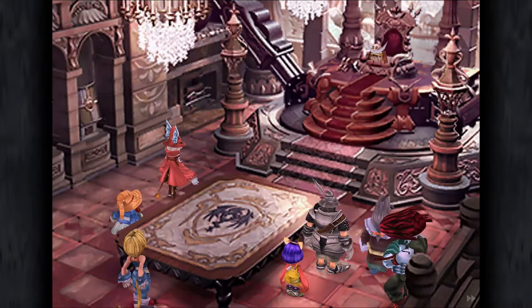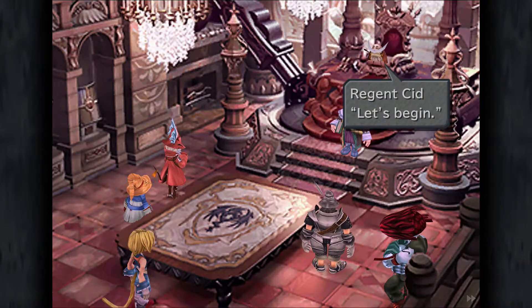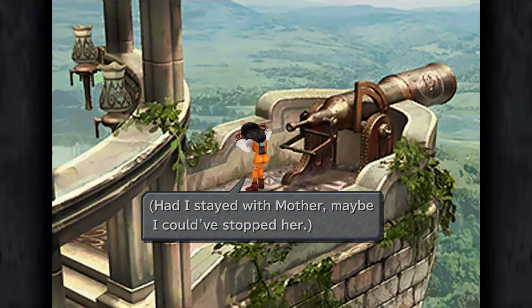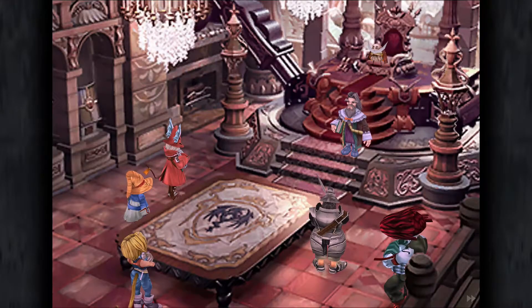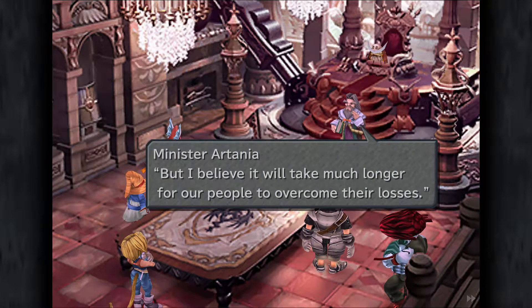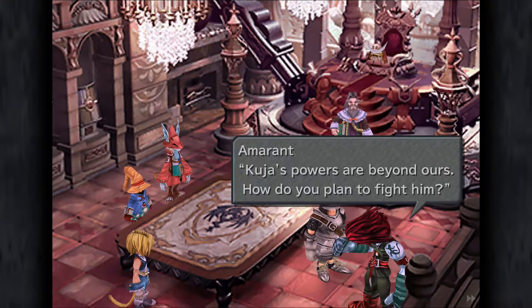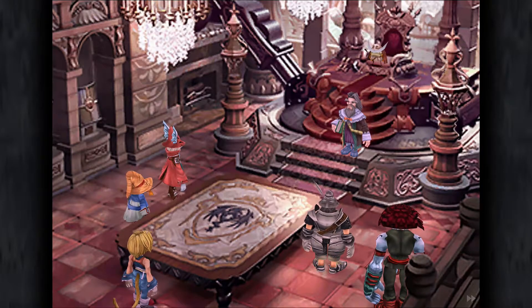So now we have quite a lot of dialogue scenes to get through, so just mash the X button. There is a forced ATE here as well - the first of several, as I mentioned. And this is about poor Dagger who's just reminiscing over the fact that everything seems to be going wrong for her in her life at the moment. And we'll see how that affects her shortly in due course.